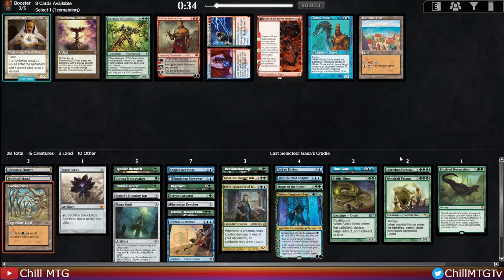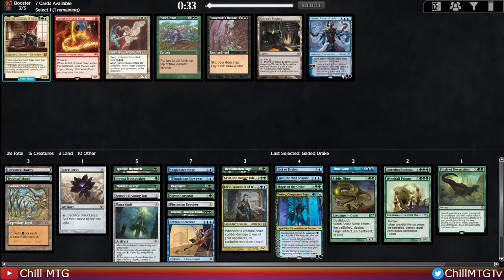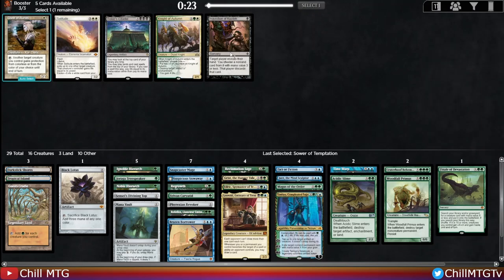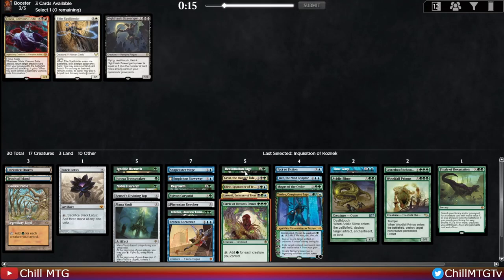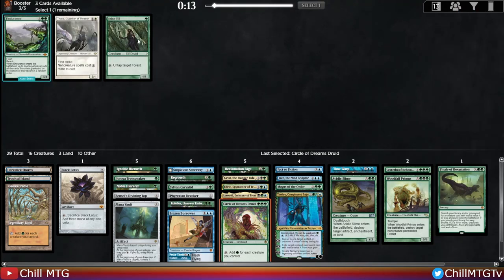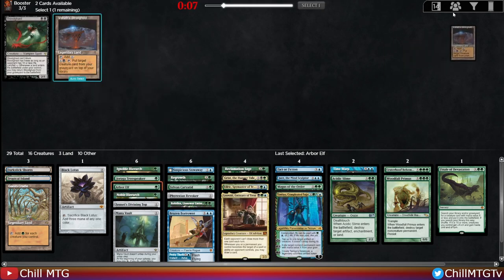Gilded Drake, Avenger of Zendikar — I'll take Gilded Drake for the board. Then there's a Leovold — okay, this can solidify us into Sultai for sure. I was on the fence about Grist but Leovold cements us into Sultai. Take a Sword for the sideboard. There's a Kozilek's Inquisition but we're just splashing black so I don't want a black one-drop. Circle of Dreams Druid probably won't make the deck. Snapcaster Mage is likely getting cut — we just don't have enough spells. Then Endurance versus Arbor Elf — I'll pick up the one-drop again. That rounds out pack three.